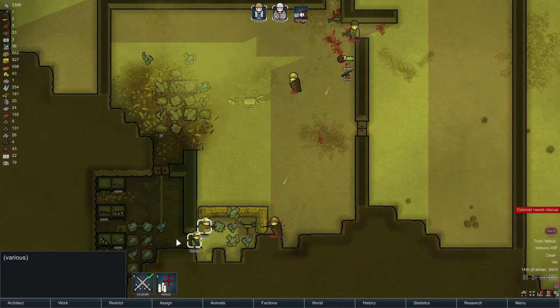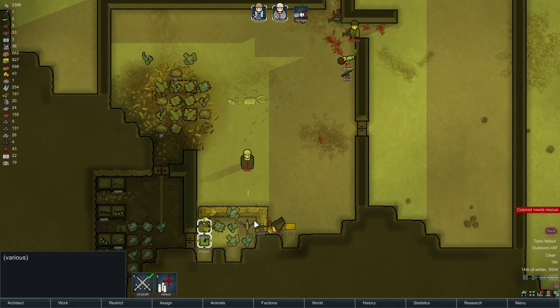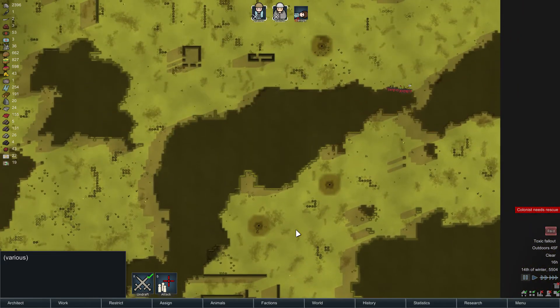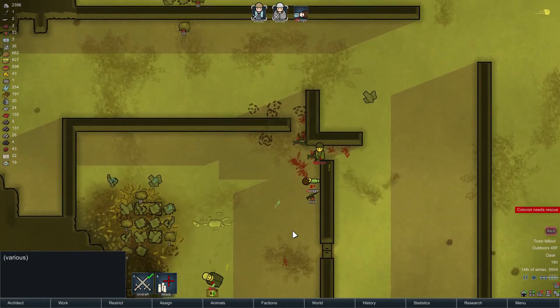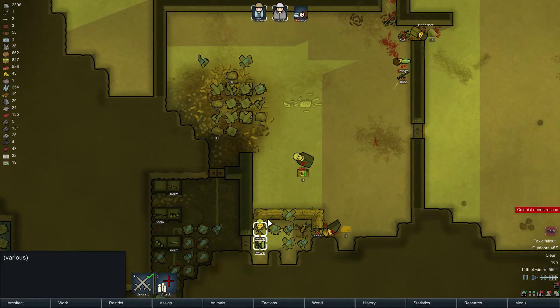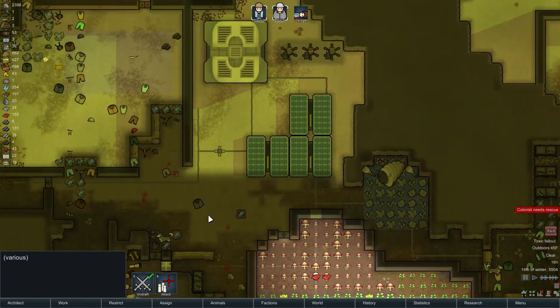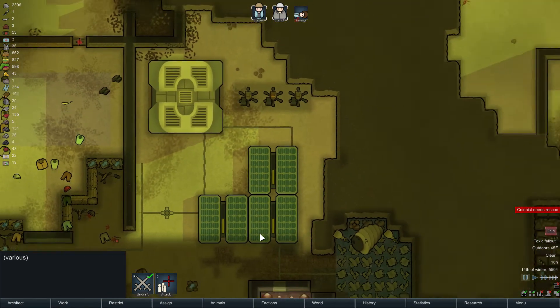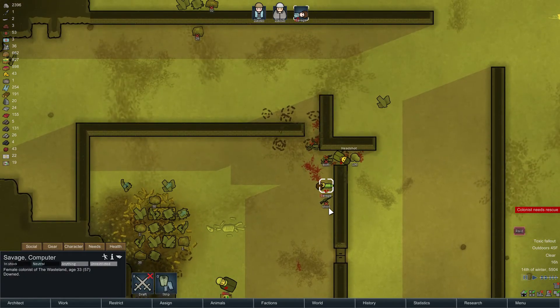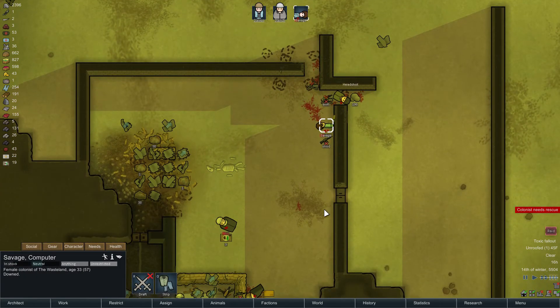This guy's charging with a sniper rifle. Alright, get this guy. There you go. Where's the other dude? Oh, they're going around. Downed. Nice. Okay. You guys go over here. Savage is dead, right? No, he's just downed. Okay.